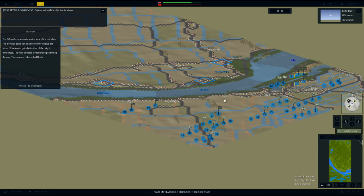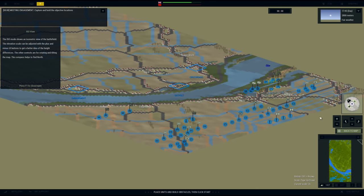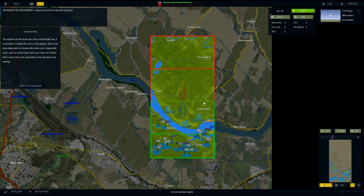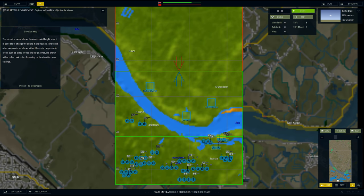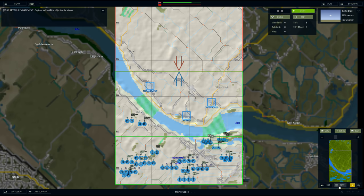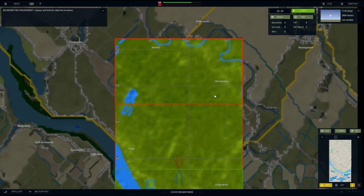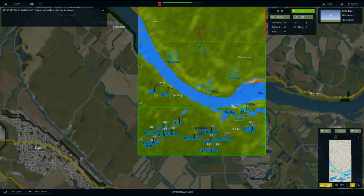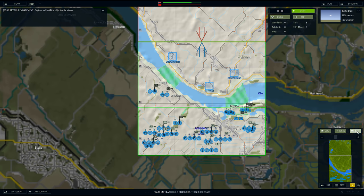I'm not that keen on the isometric view to be honest. There's also a height map and elevation map. It's fairly flat terrain. I think I'm just going to be working with the height and line of sight view rather than isometric.